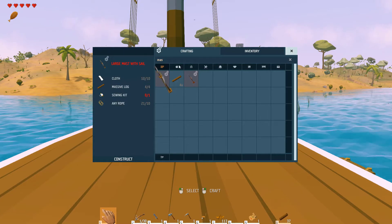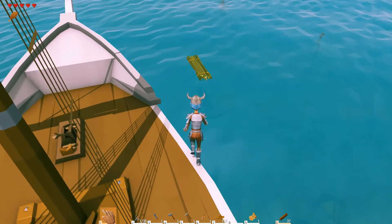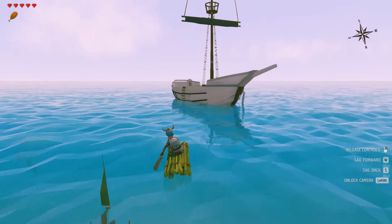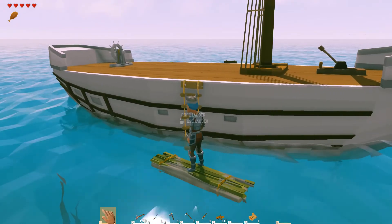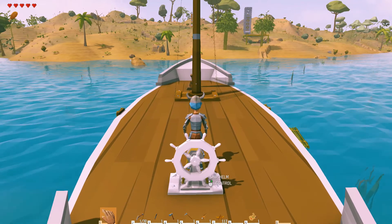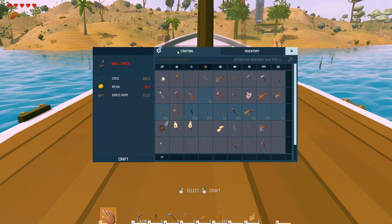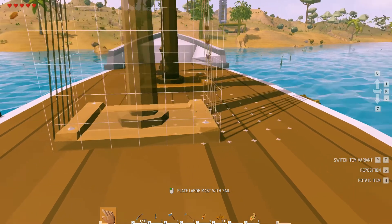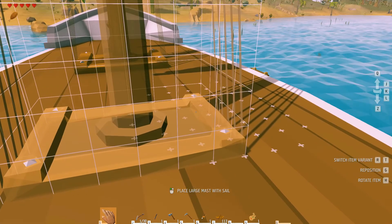Oh, what am I missing - a sewing kit! I suspected that might happen so I did prepare another piece of yarn as a spare. What about the White Arrow? She's got a nice pointy front like an arrow, she's white like the color white, pointy like an arrow - the White Arrow! Let's place the large mast, change the variant - and we'll put it right there. Boom - we're in business!